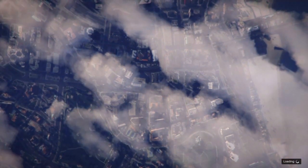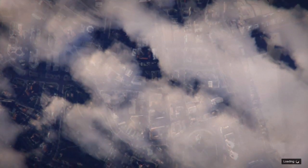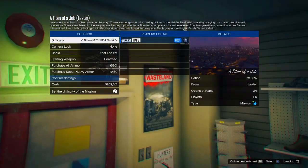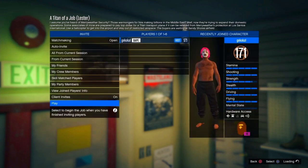From there, go into GTA Online, then Jobs, Play Job, Rockstar Created, Missions, and then go to Titan of a Job. Once you load in, confirm the settings and start up the job without anybody else in it.